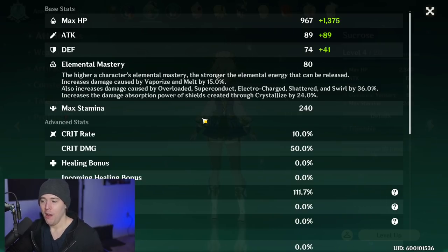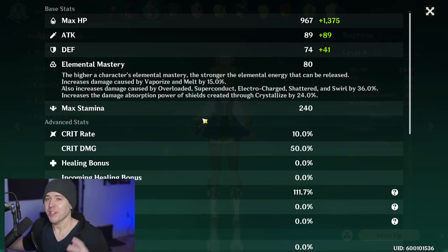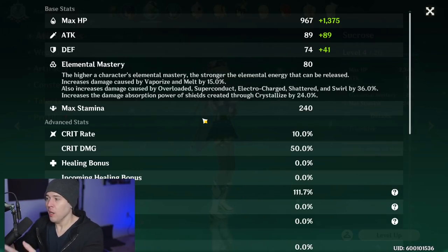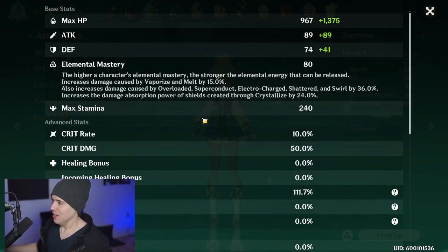Even though you're getting about half the elemental mastery benefit on vaporize and melt, those are the two reactions we're looking for when building team compositions to utilize Sucrose's elemental mastery buffs. The other reactions — overload, superconduct, electrocharged — only scale off two things: character level and elemental mastery. That's why they get a larger buff, because there's not much else going into their damage. Vaporize and melt work in a vastly different way and can increase your damage by a whole lot more overall.